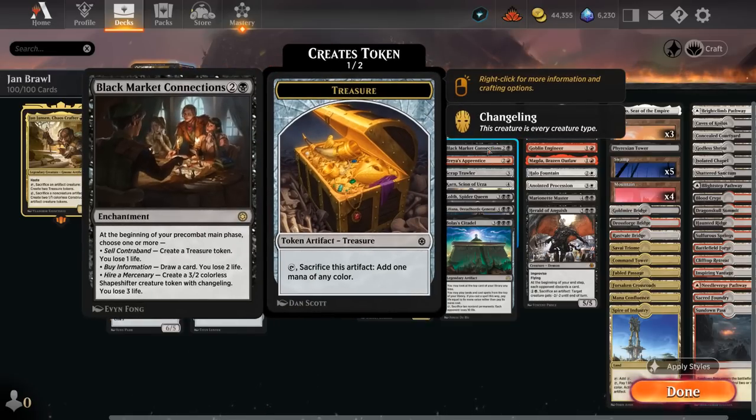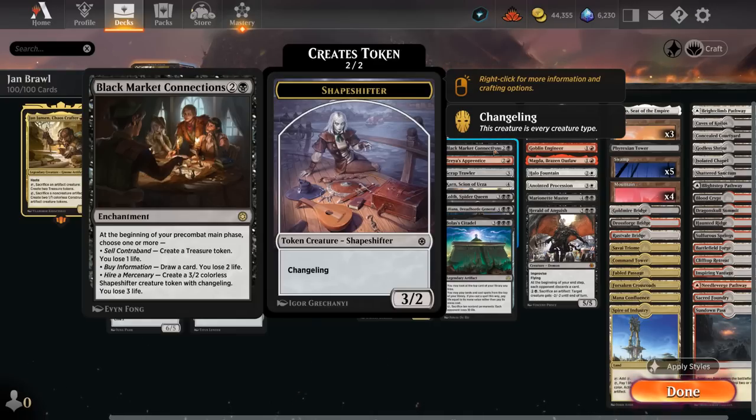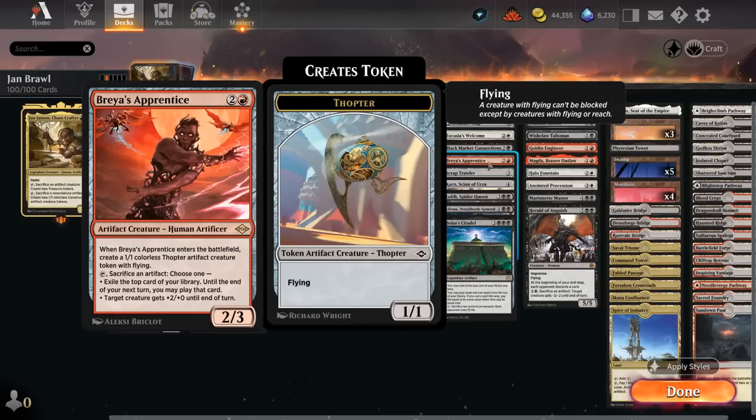We can use Yawn during the opponent's turn to trigger the Welcome a second time. Black Market Connections is great if we can get it down early — drawing extra cards, making treasures, and sometimes making shapeshifters, though we'll have to watch our life total. The Apprentice can enter making a Thopter token, providing multiple artifacts to maybe sacrifice, and can also tap to sacrifice an artifact to exile the top card of our library that we can play until the end of our next turn.